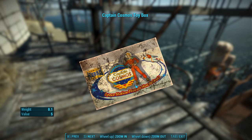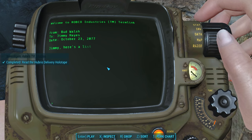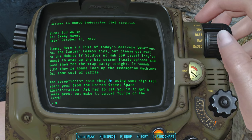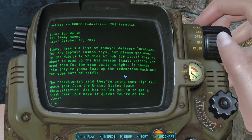We got a couple of keys with no idea what these are for yet, but next we can inspect the Hubris Delivery Locations note. From Bud Walsh to Jimmy Hayes, dated October 23rd, 2077 — the very day the bombs dropped, which explains why we find this delivery crate out in the middle of nowhere. Jimmy is directed to get over to the Hubris TV Studios at Hub 360 first, as they're about to wrap up the big season finale episode and need the toys for the wrap party.